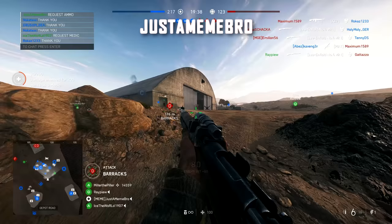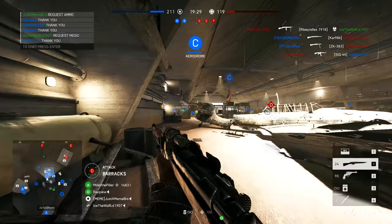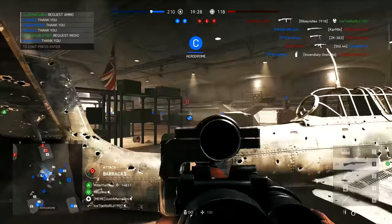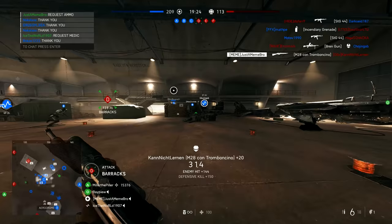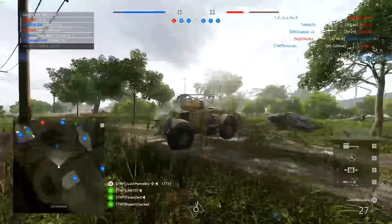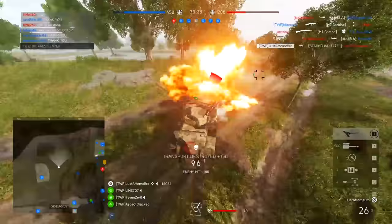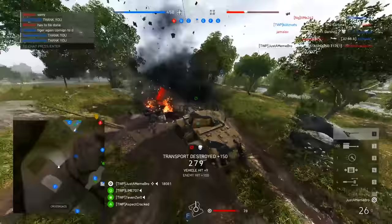Just a Meme is coming in with two clips. The first is a cross-map nade launcher — not something you see every day. And the second — well, this is just absolutely insane. It's a 10-second staghound versus bomber shot. You see there he fires a shot, misses his target presumably, but it does end up connecting in the end.